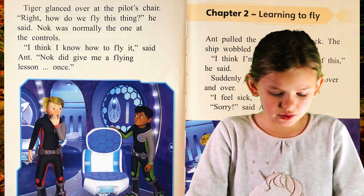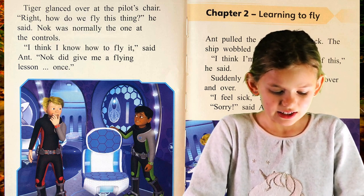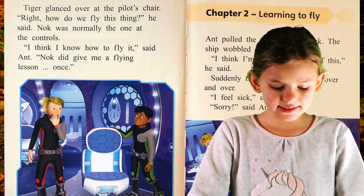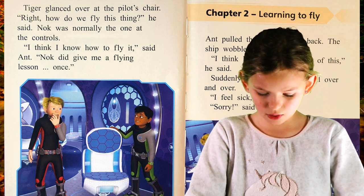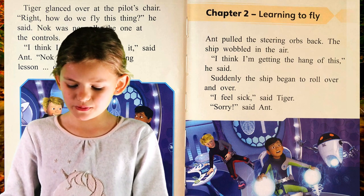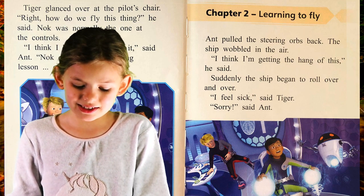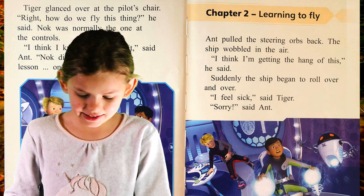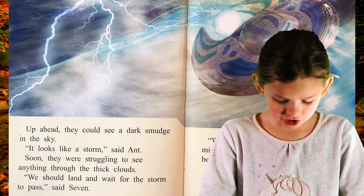Tiger glanced over to the pilot's chair. Right. How do we fly this thing? he said. Knock was normally the one at the controls. I think I know how to fly it, said Ant. Knock did give me a flying lesson once. Ant pulled the steering orbs back. The ship wobbled in the air. I think I'm getting the hang of this. Suddenly the ship began to roll over and over. I feel sick, said Tiger. Sorry, said Ant. Up ahead they could see a dark smudge in the sky.